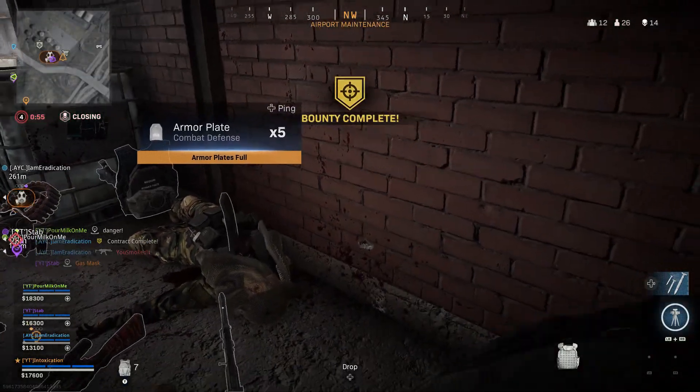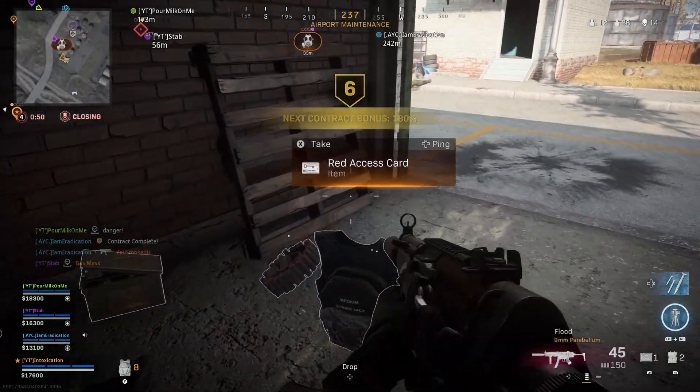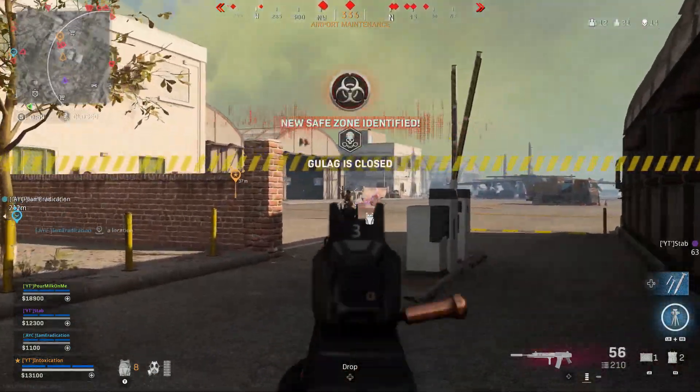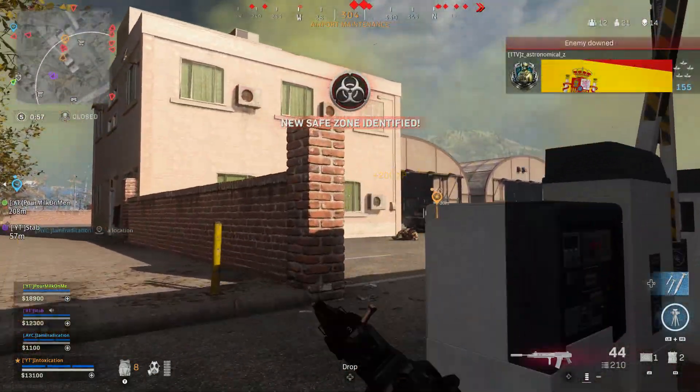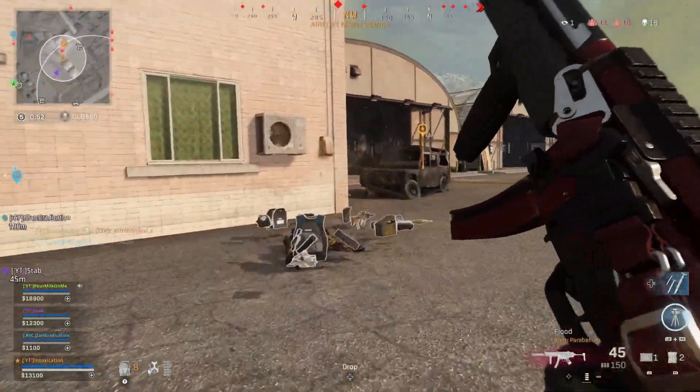For my lethal and tactical, I like to run C4 and heartbeat sensor — that never really changes. But if someone else in your squad is running a heartbeat sensor, I would change that to stun grenades, because stun grenades are honestly pretty much overpowered in Warzone. You can barely move at all once you're stunned.